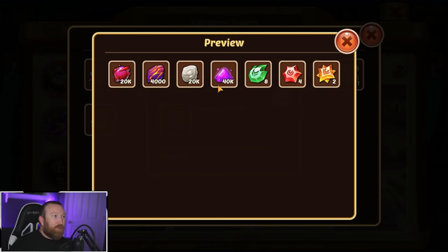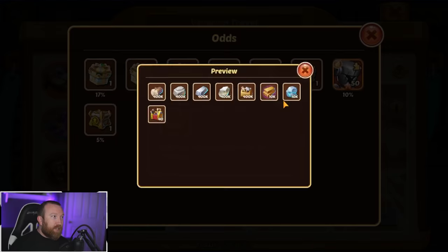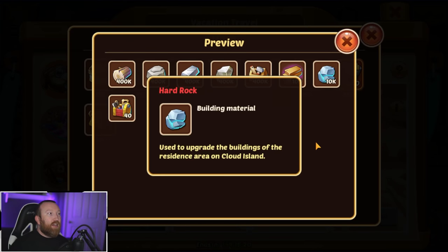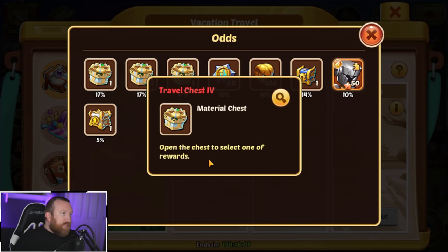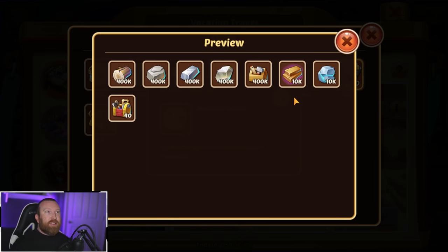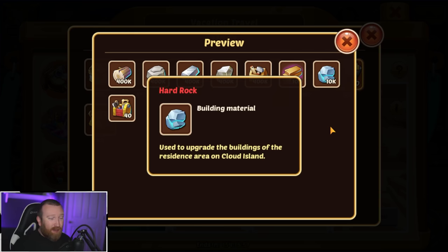These boxes are pretty decent — you get a chance at star spawn cores, which are very very needed. If you get super lucky or whale out, the best thing about these travel chests is they have tons of hard rock and master toolboxes. Master toolboxes are crazy good — toolboxes in general are very good now. When you open the chest you select one of the rewards, so you have to decide what you're going to pick. I do think master toolboxes might be one of the best things you could pick up, but if you're stuck on hard rock then it just depends.